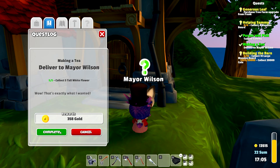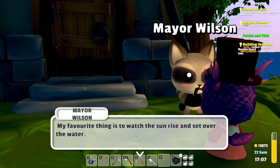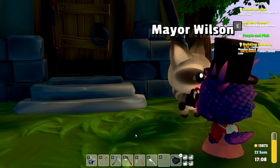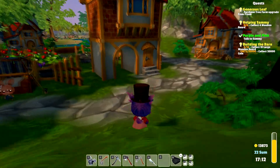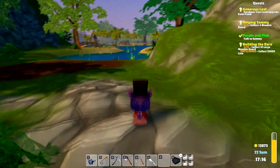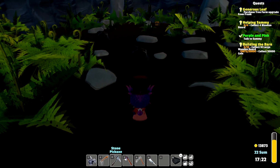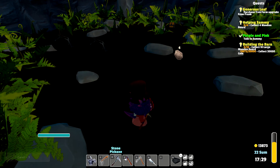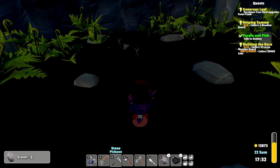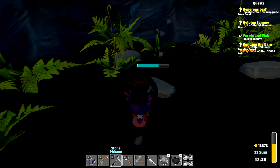Deliver to Mayor Wilson five tall white flowers — yep, yep, yep. He says his favorite thing is to watch the sunrise and set over the water, and he remembers this town starting from nothing — it's grown so much. Okay they do have a lot of comments. While we're here let's drop into the mine and see what goodies we can get. That wasn't what I wanted but we can use some stone too. I can hear another chest — it might be up above.